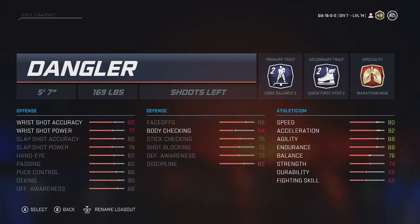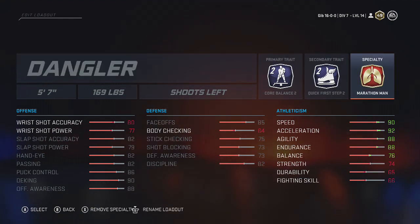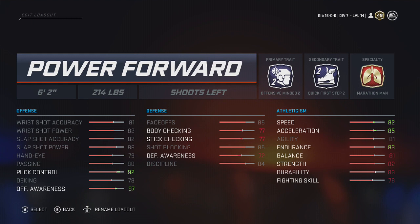Coming in at number two, we got the Mighty Dangler — five-seven, 169 pounds. We got Core Balance 2, Quick First Step 2, and Marathon. This build is probably the best build in the game.